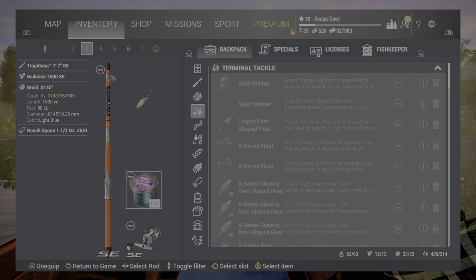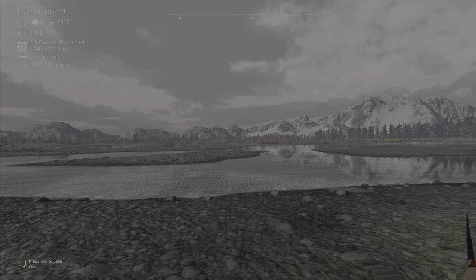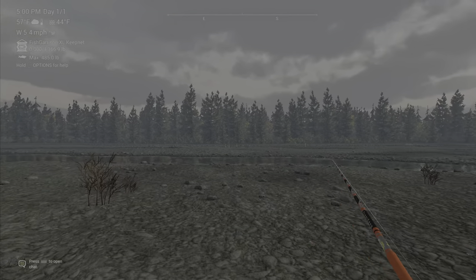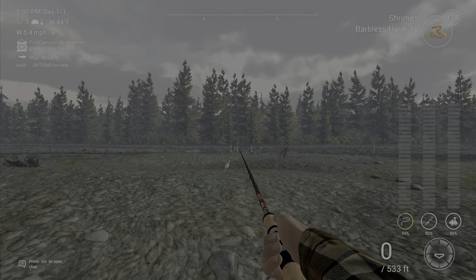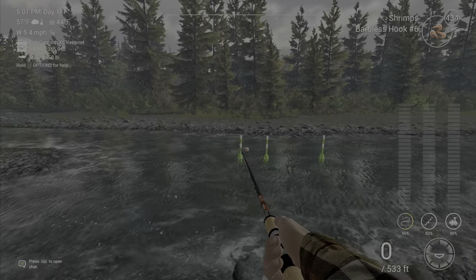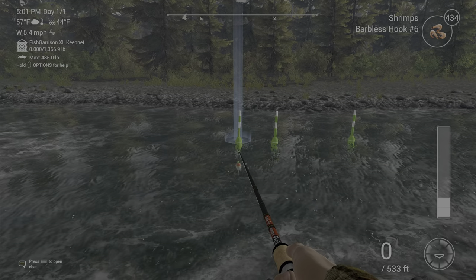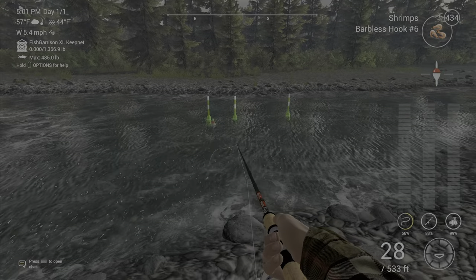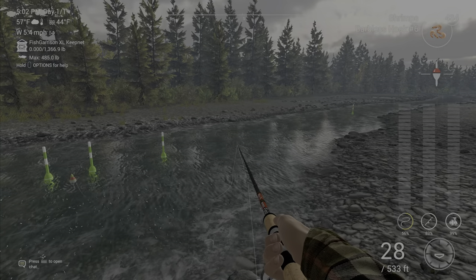First, we're going to spawn in at Taming the Kanik and go ahead with our phoenix rod and come right over here. We're going to try to get anywhere from a 2.3 to a 3.5 pound pink salmon. Just cast and I'll generally let it float down to about right here at the end of my rod.